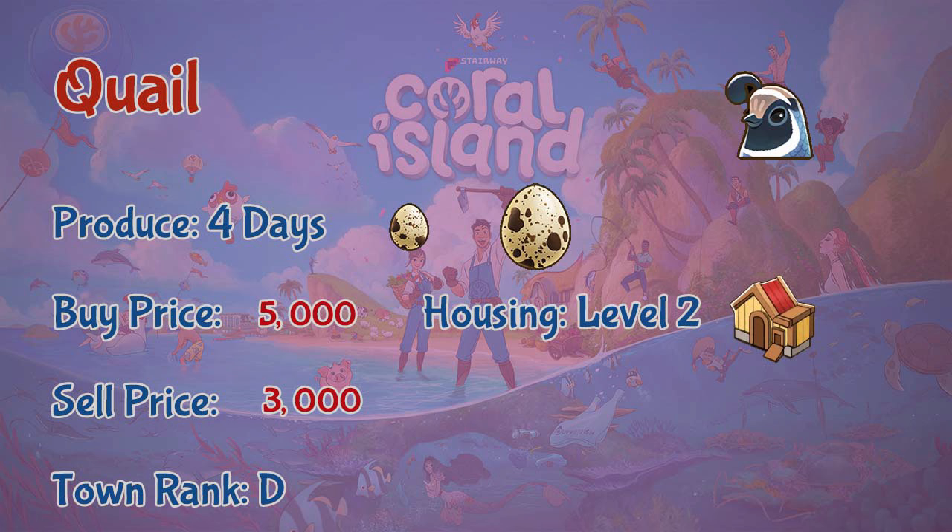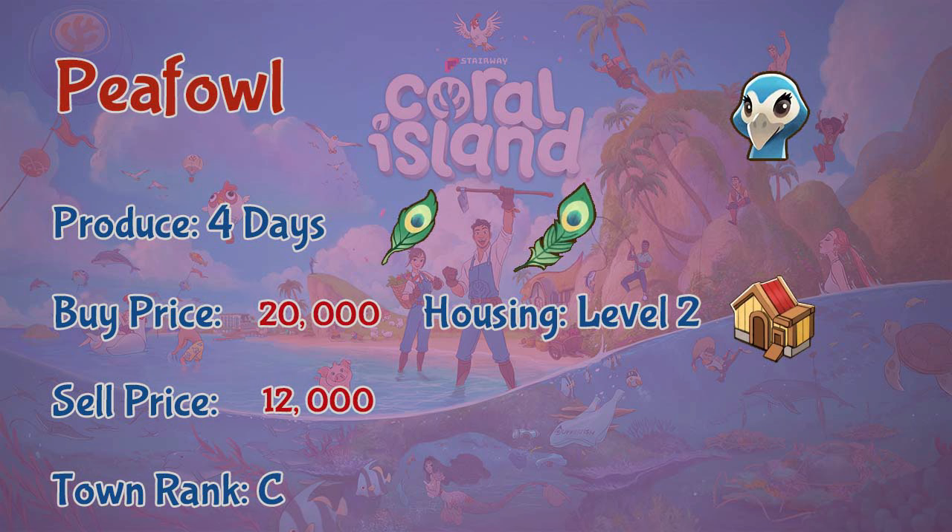You can get quails at town rank D. The last coop animal is the peafowl. Peafowls live in level two coops. They produce feathers or large feathers every four days. You buy a peafowl at 20,000 coins but you can only sell them at 12,000 coins.